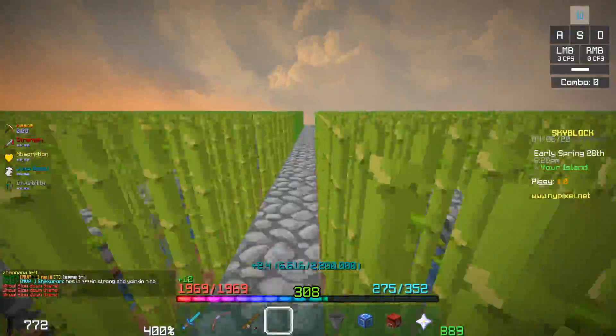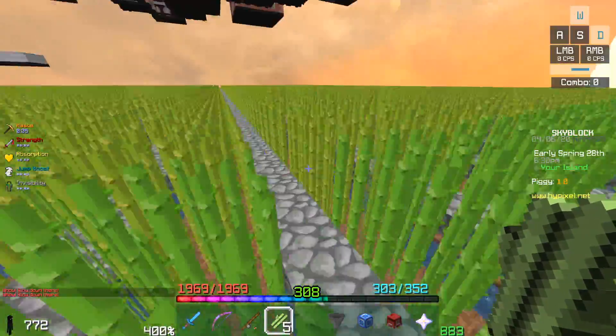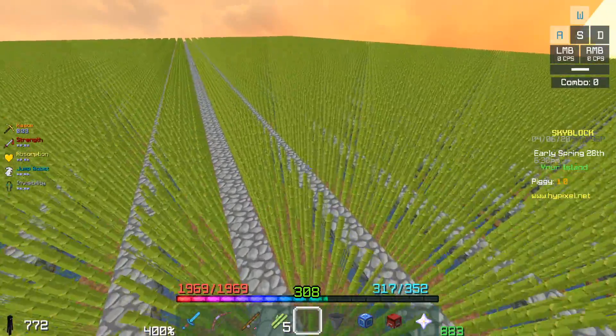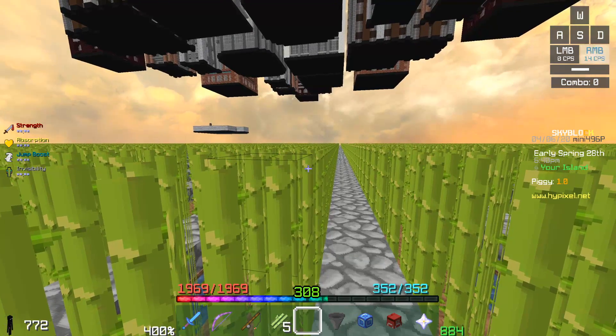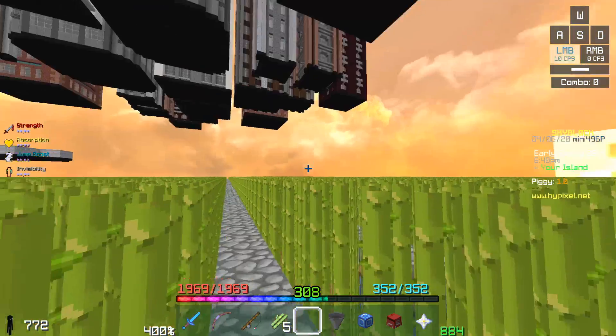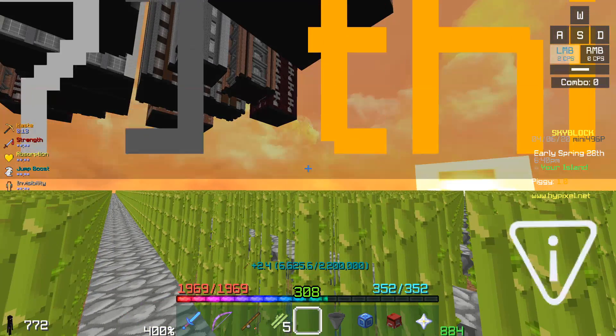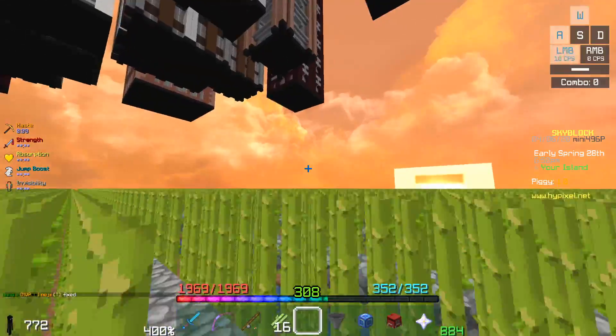Whenever I'm playing Bed Wars it's nice to have the combo counter and keystrokes on, because then people can see my 13 to 14 CPS while I'm butterfly clicking with right click. Left click is a lot less — about 12 to 13 CPS while jitter clicking.